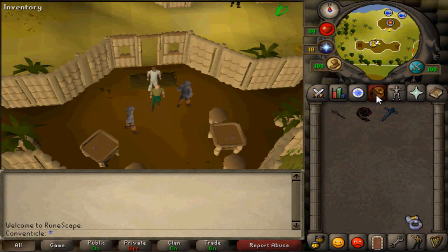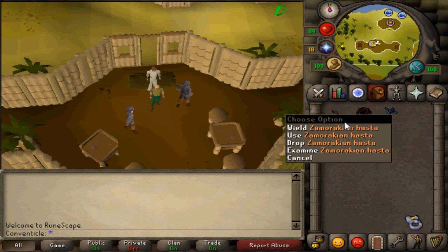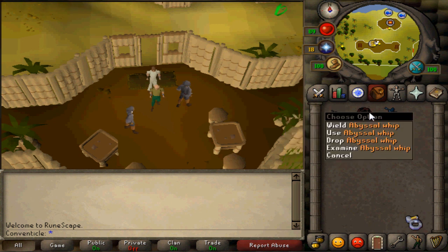What is going on everybody? It's Conventicle bringing you guys another 2007 old-school RuneScape video. For this video, I'm going to be covering which I think is better: the new Zamorakian Hasta, which is essentially a one-handed Zamorakian spear, or the old Abyssal Whip.